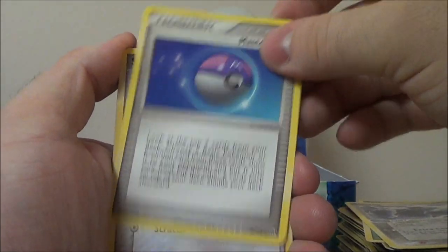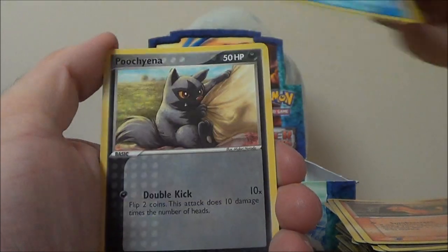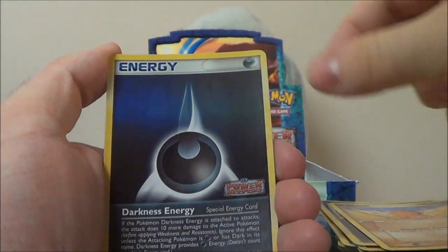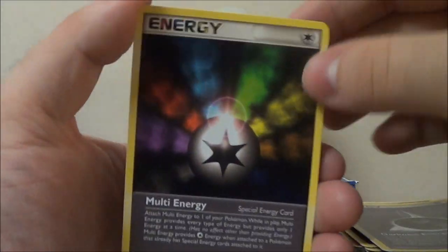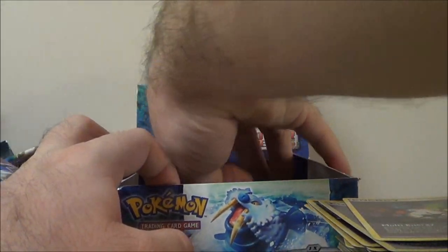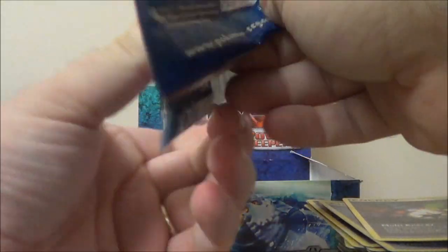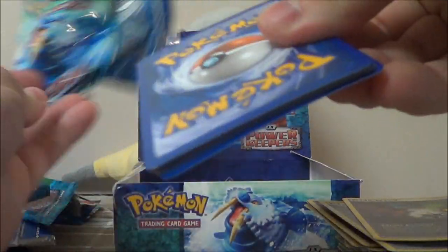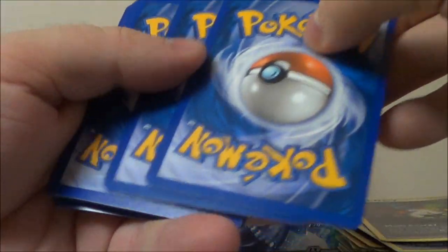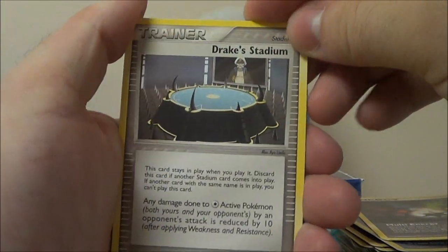Mawile, Master Ball, Slack Off, Charmander, Spheal, Poochyena, Trapinch. Reverse Darkness Energy — that's different. And a Multi Energy. Of course, you can't use the Special Energies from this set in current format — even the Special Dark and Special Metal. Only basic Dark and Metal are allowed.